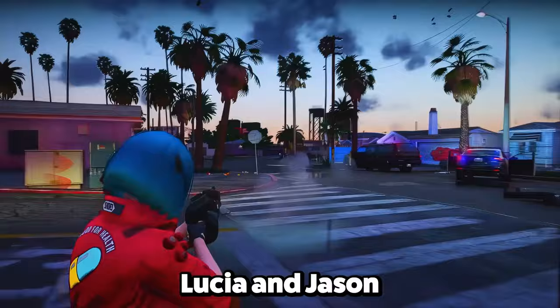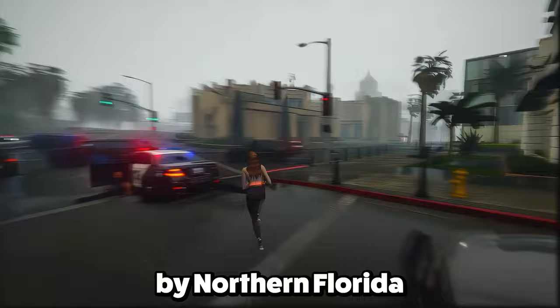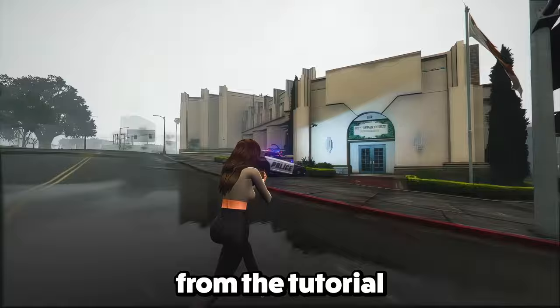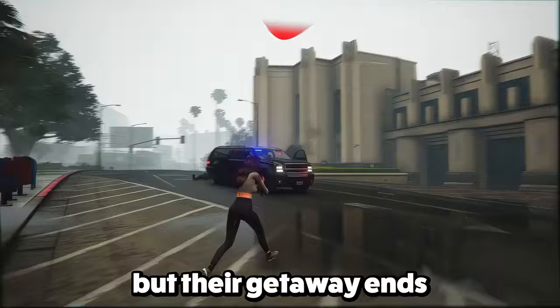Lucia and Jason look like they're in their late twenties. You can switch between them in the game using the controller's D-pad. When the cops show up, Lucia can threaten another hostage, leading to a face-off with the police outside. The outdoor area looks like it's inspired by Northern Florida with all the greenery. While trying to escape, Lucia and Jason rack up two wanted stars, but instead of a shootout, they skillfully maneuver through parked cars and hijack a police cruiser. The clip ends with Lucia driving off in the stolen police car, but their getaway ends with an accidental crash at an old car wash.